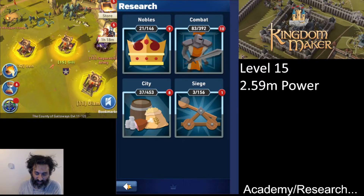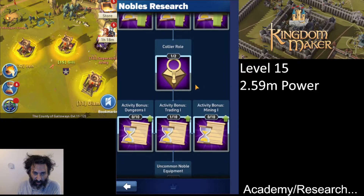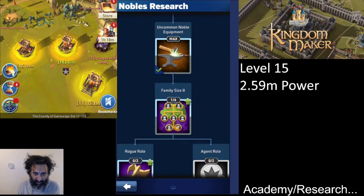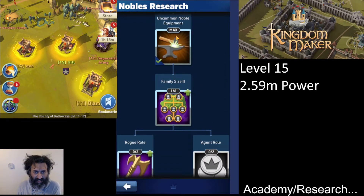In the Noble section, I definitely think getting your family size up is super important. Having a Collier — a specialized miner — is also very helpful. Getting to uncommon noble equipment and then Family Size 2 is super important. We've just done Family Size 2, so we can now increase the size of our family, giving us more opportunities for dungeon crawling, trading, and potentially forming another army. Head for Family Size 2 as fast as you can — this took me roughly three weeks, but you could definitely do it faster.